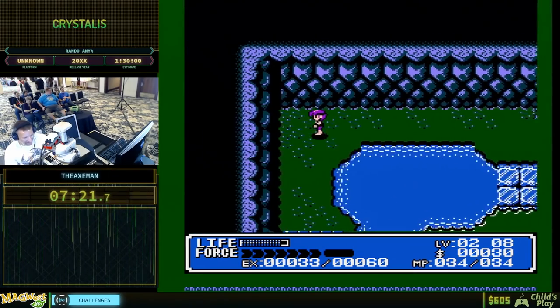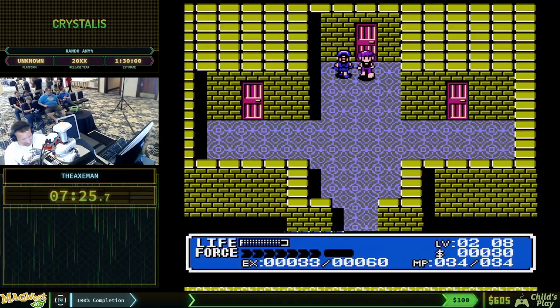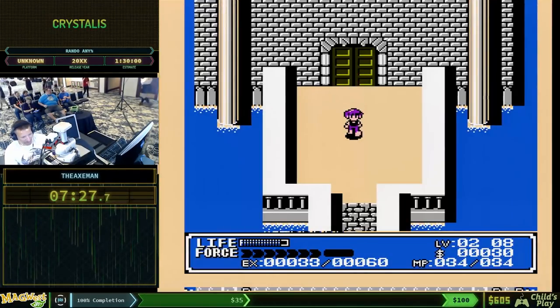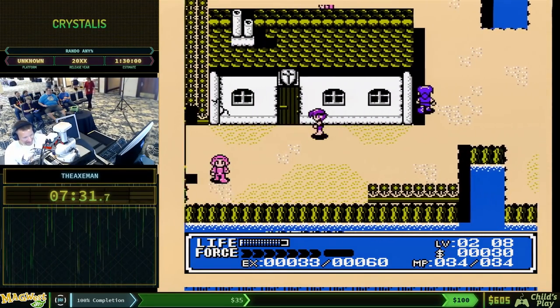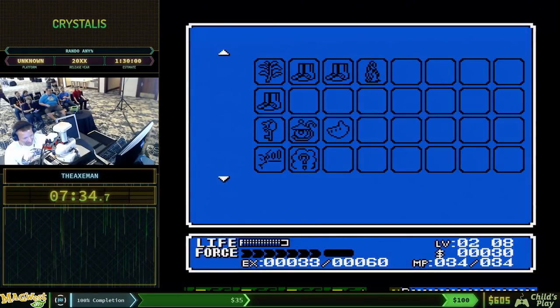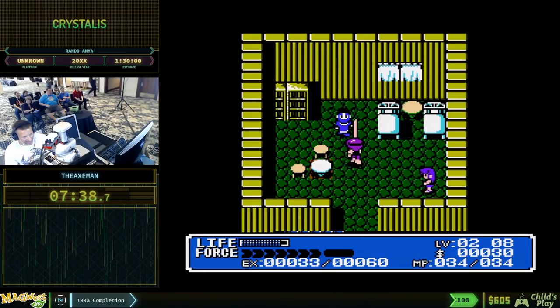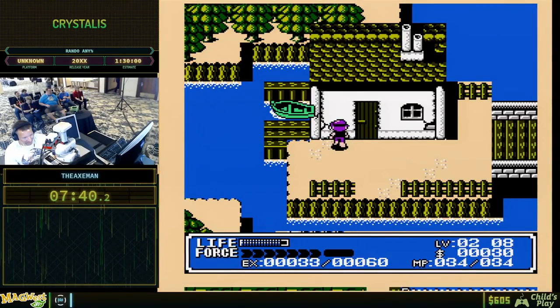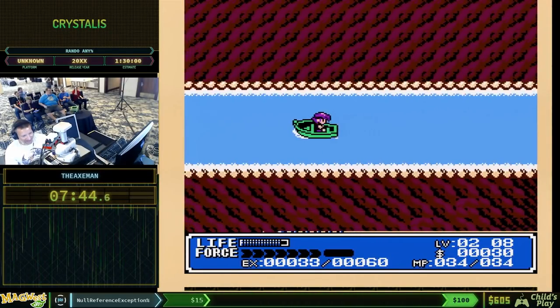The dolphin gave me the Shell Flute and I got the Fog Lamp earlier. So I can give the Fog Lamp here and we can get on the boat and start hearing the best BGM.